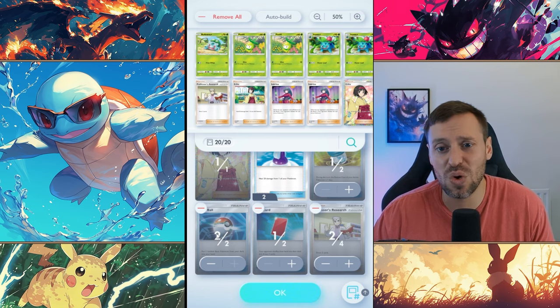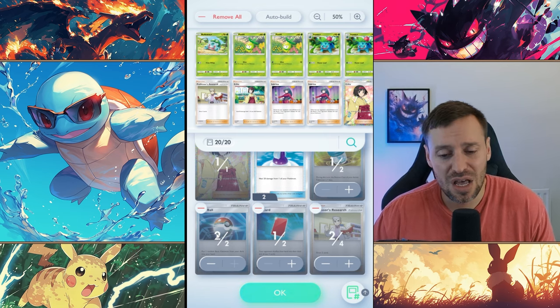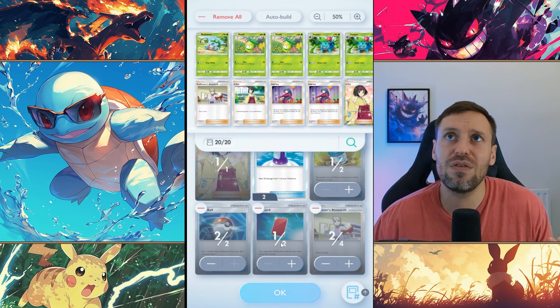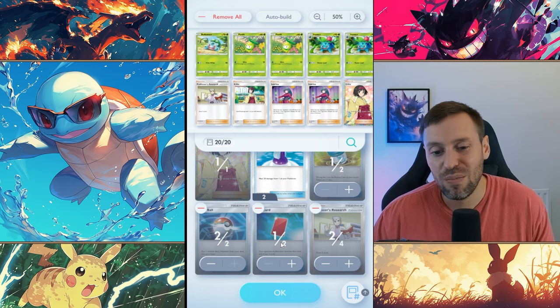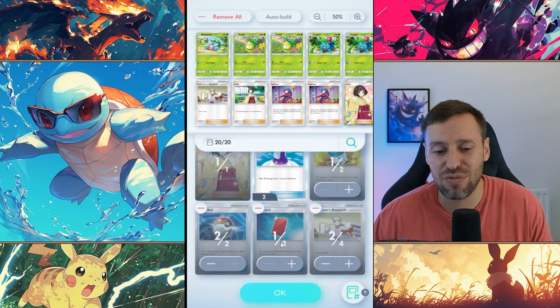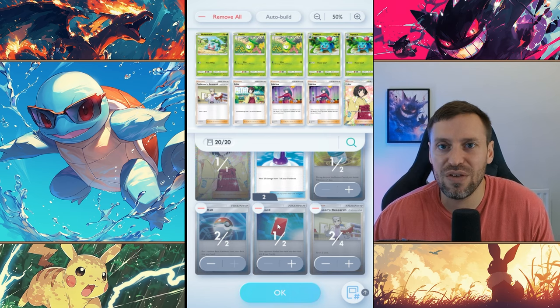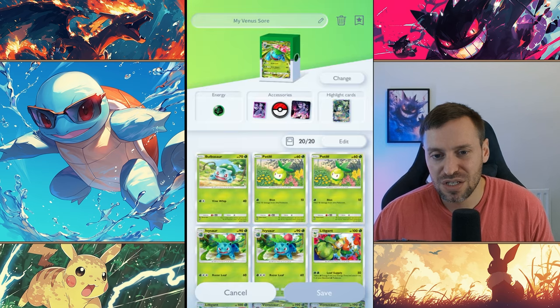Professor's Research is just crazy good — drawing two extra cards is a real game changer. Hopefully it gets us that Venusaur or Ivysaur we need to build up the team, or maybe just pull an Erica for some healing. Red Card is one of my favorites — if they've got a deck that needs to build up, like a Dragonite deck, you can completely screw them over by dropping Red Card and taking away all their good cards, leaving them with basically nothing. Ideally wait for at least five-plus cards in their hand. The more you play with it, the more comfortable you'll get.